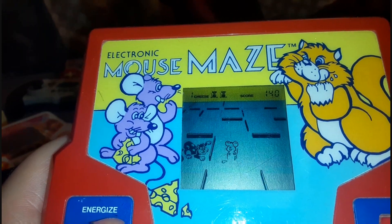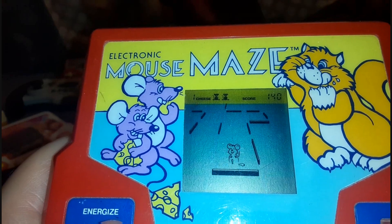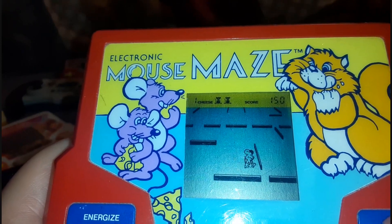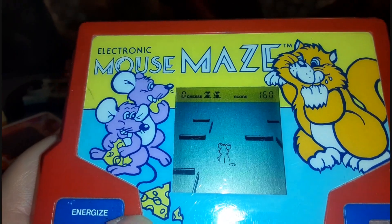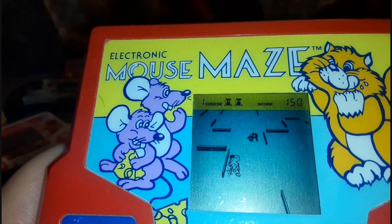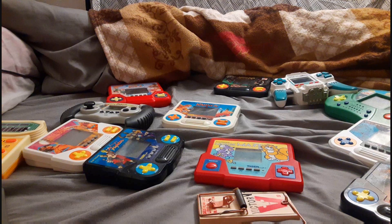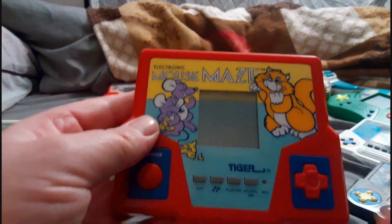It's easy to distinguish one from the other. Every time you collect a piece of cheese the mouse starts blinking and he can phase through the walls. You can push energize to the left of the console if the cat gets too close to you and jump over the walls. My advice is to make your moves very decisively and try to avoid using the energize button. Collect the last flickering piece of cheese and you've completed the level.